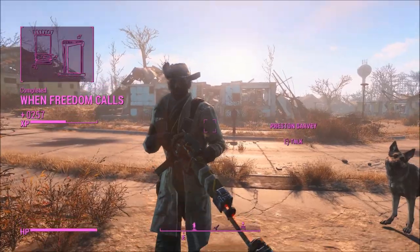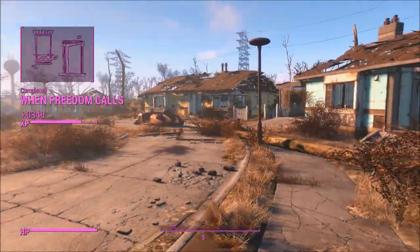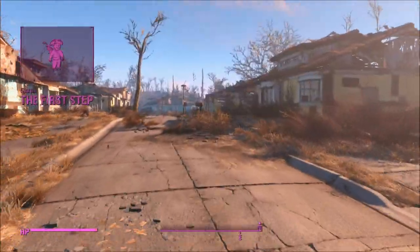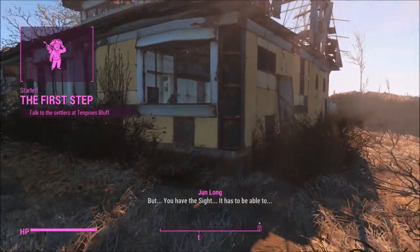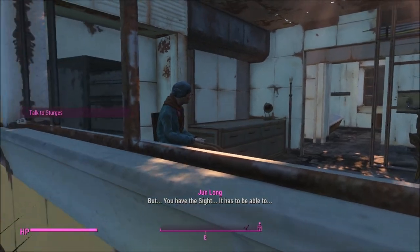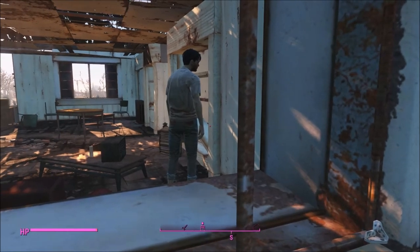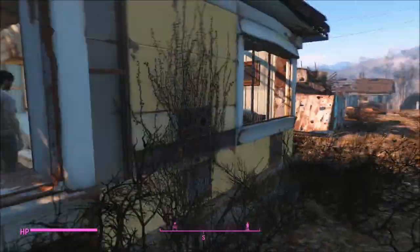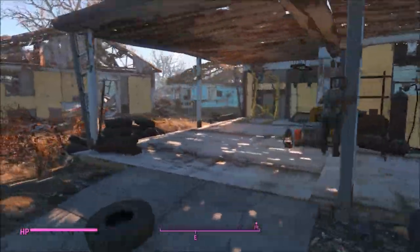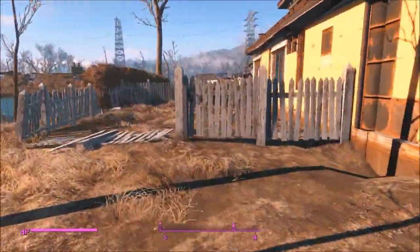I have to talk to Sturges — the guy with the funny hair. Whoa, he's like backing up. He's like freaked out by me or something. Alright, so let's go look around the old hood. I hear Mama Murphy. They're talking through the wall. Maybe we could talk to Mama Murphy. Oh, there's Sturges. Who's on the other side of this building? I thought I saw someone.